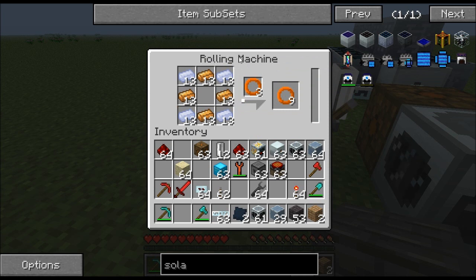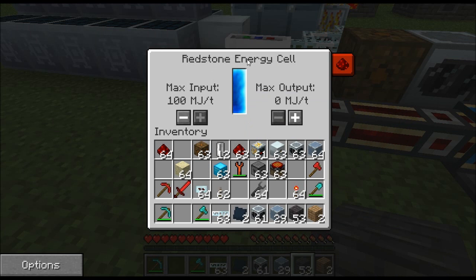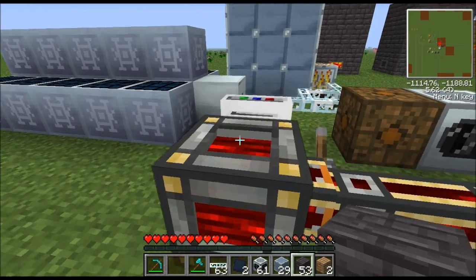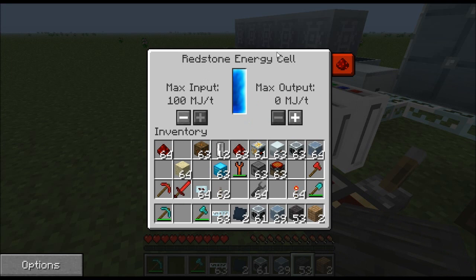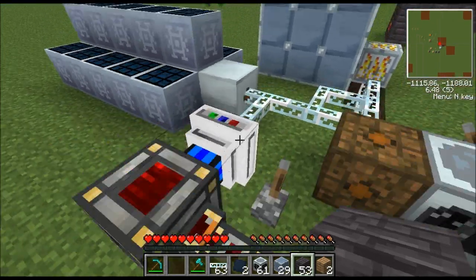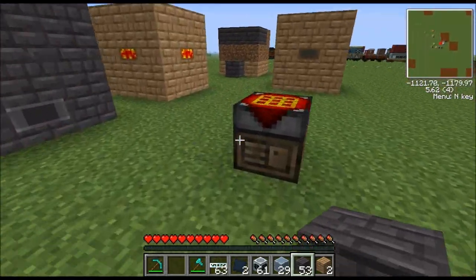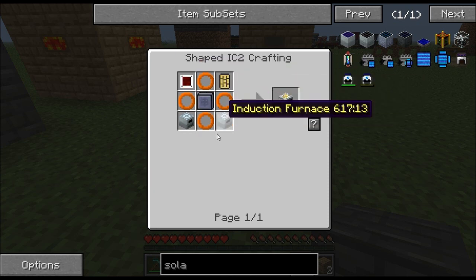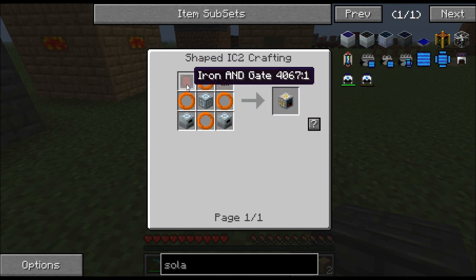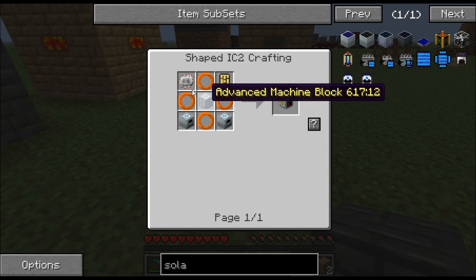The rolling machine takes MJ power. I have an electrical engine and a redstone energy cell — the redstone energy cell stores MJ. You don't need all that; just make sure you hook an engine up to the rolling machine. I do have a tutorial on redstone energy cells if you want to learn how to make them. Go make those four coils, and click backwards through the recipe book to figure out the other components — just make sure you use the recipes for advanced circuits and advanced machine blocks as those are the easiest to craft.